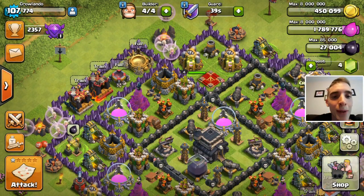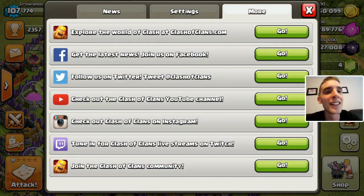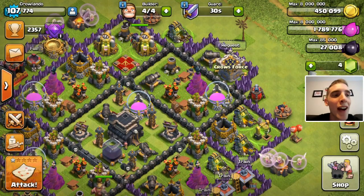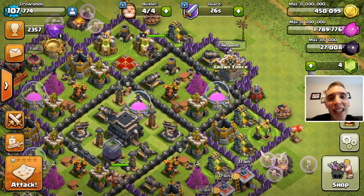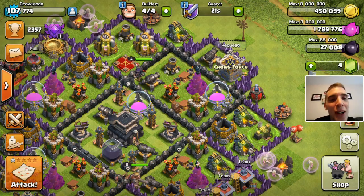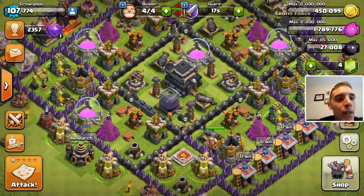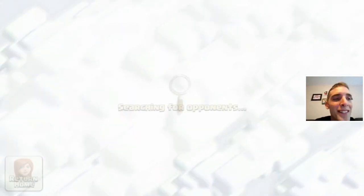One gem boost again - I can't believe it. I've literally got everything boosted constantly. My resources are already at 1.7 million elixir and 450,000 gold in like five minutes. Anyway, let's see what we can do with this attack. I'm hoping the Archer Queen will survive some of the barrage.